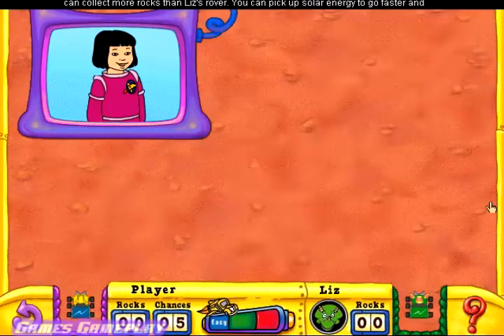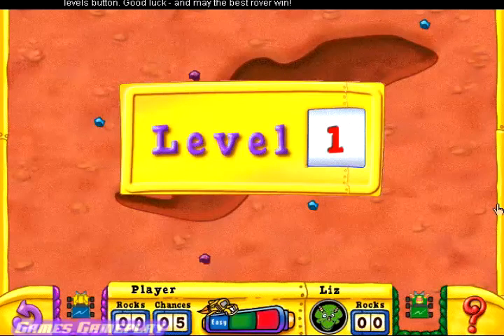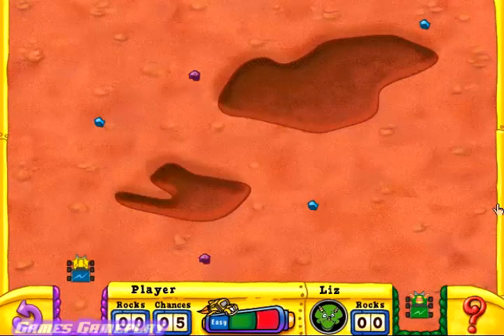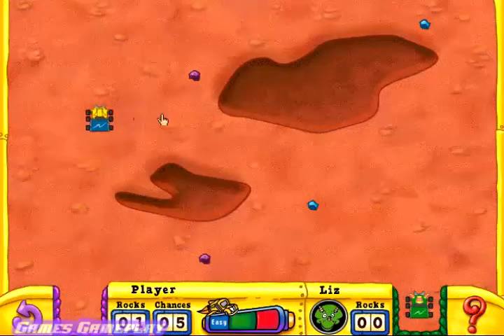Welcome to Race Your Rover. Just click where you want your rover to go and see if you can collect more rocks than Liz's rover. You can pick up solar energy to go faster and monster tires to get across the craters. If you want to make the game harder, click the levels button. Good luck! And may the best rover win!